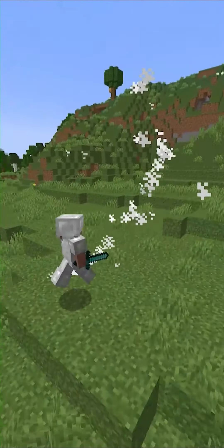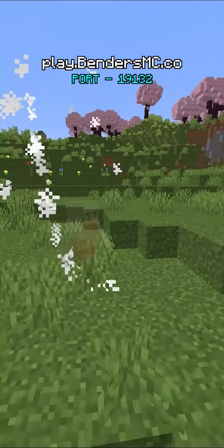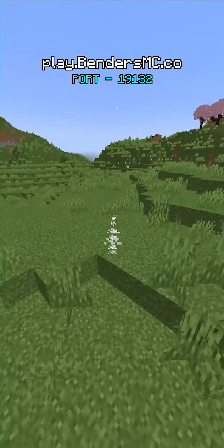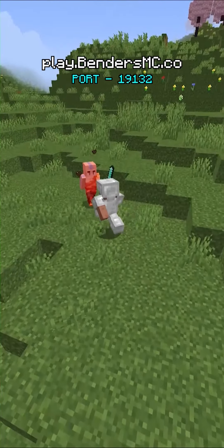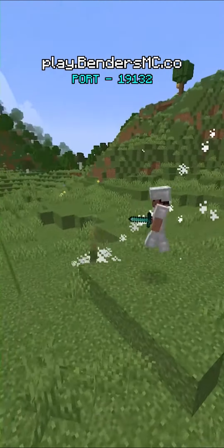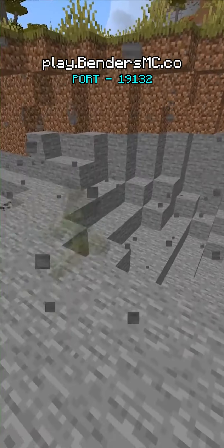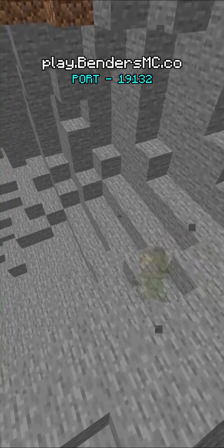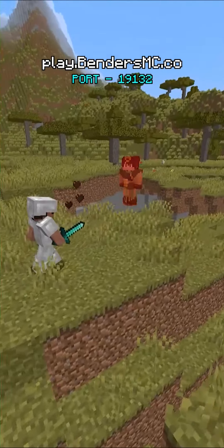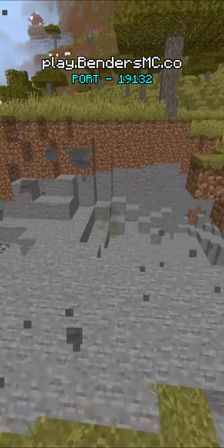There are different ways you can go invisible with your bending abilities on my Minecraft server. First, if you're an airbender, you can bind the mirage ability — just press crouch and you'll become invisible just long enough to escape danger. Keep in mind this move will slow you down, so try to run in the opposite direction of your enemy to clear as much distance as possible. Next, if you're an earthbender, you can use the dust cloud ability while standing on earthbendable blocks to temporarily become invisible. The ability kicks up a large cloud of dust to cover your escape, which is especially helpful in caves or underground.